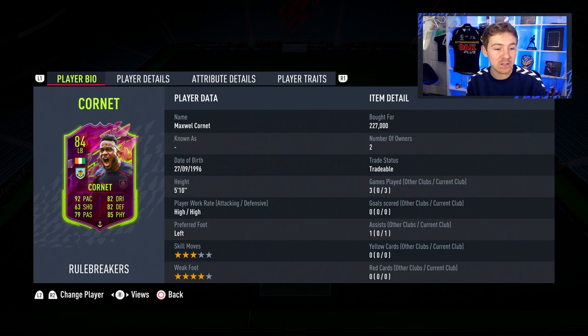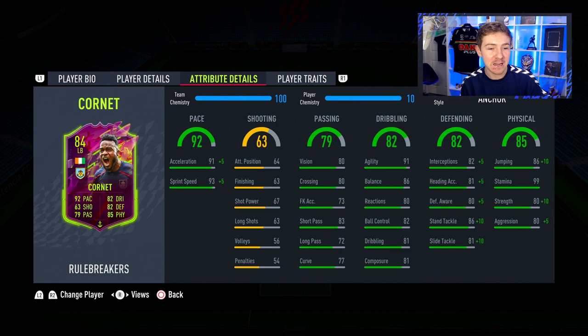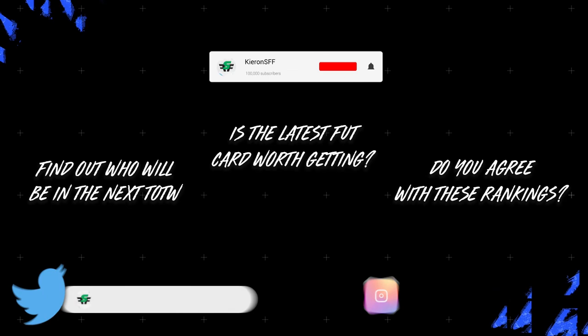I think it's time to sell this guy. My overall review is a big thumbs up — it's a really solid item, but he does need the stay-back-while-attacking instruction. Otherwise his work rates and attacking position will take him forward. Defensively in one-on-ones, he's got the physicals and tackling ability to do a good job. He's also got decent dribbling and passing to take you forward at this stage of the game — all round a brilliant left back option. If he drops under 100k, I think he'll be really good value.